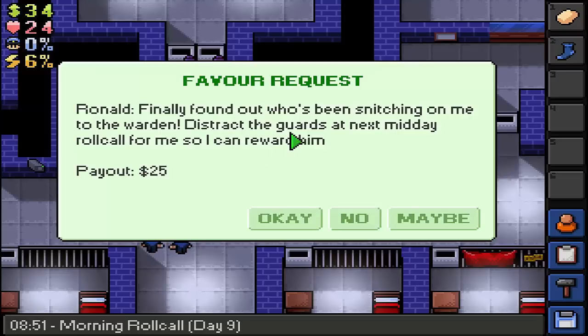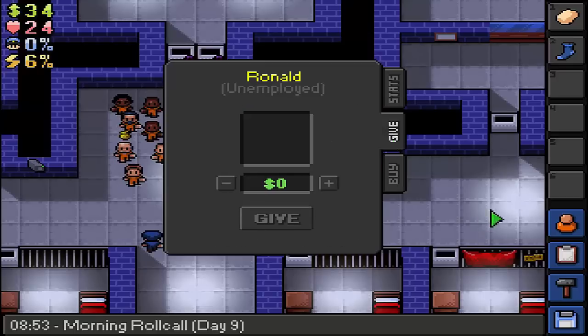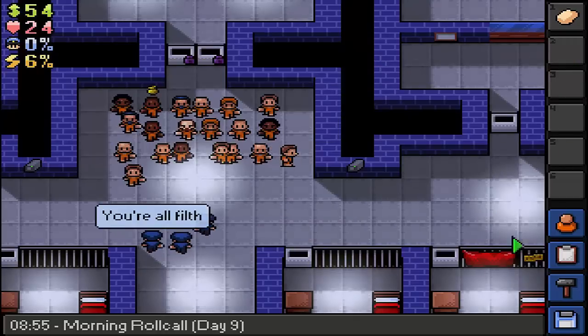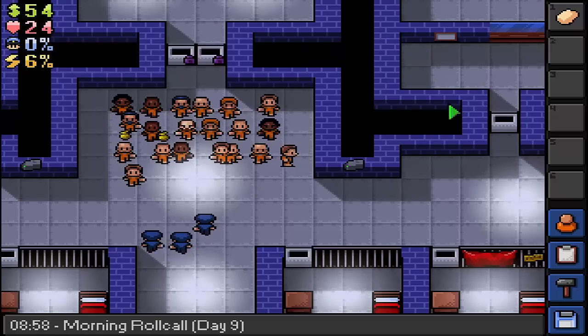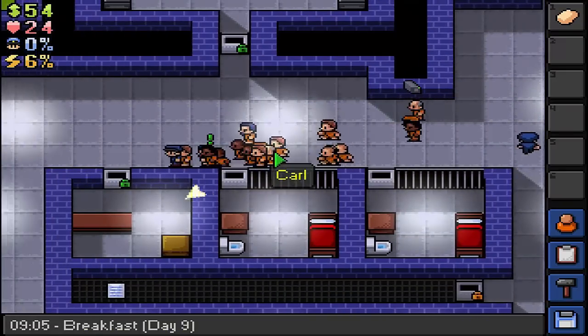Finding out how to distract the guards at the next midday roll call - yes, I can do that, and I can also finish another job here. Have a sock there you go. Cause a distraction for Ronald during midday roll call - let's remember to do that this time. The easiest way to cause a distraction is to go and beat someone up.